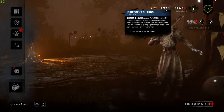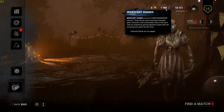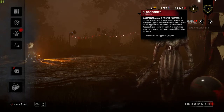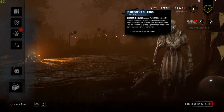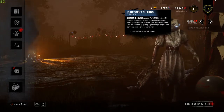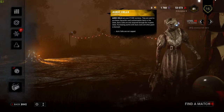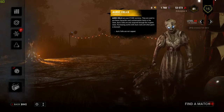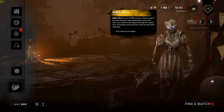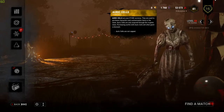Iridescent Shards are one of three currencies in Dead by Daylight. The first being Blood Points, which you earn just by playing the game. Iridescent Shards being the second, again earned just by playing the game. And the third being Auric Cells, which are the premium currency — you pay for them with real money.